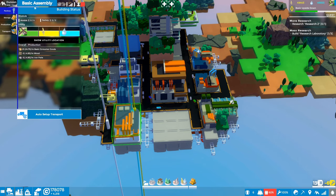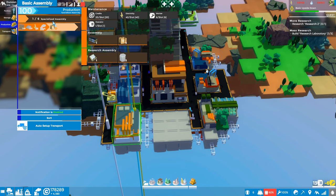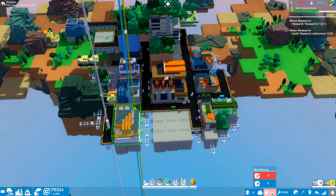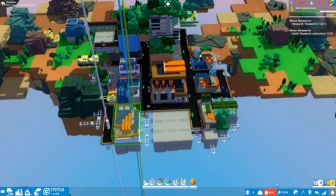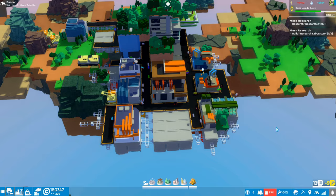It only cost us the iron gear wheel automation — we can set up another line for that later. The last major thing we did was set up our first basic assembly with a single line of basic consumer goods and five slots available to produce more products. We've been holding off until our employment situation gets better, and it has improved dramatically. At the top of the last episode we were down 40 workers; now we're only down five. We've also got a surplus of operators.